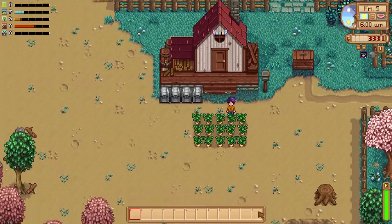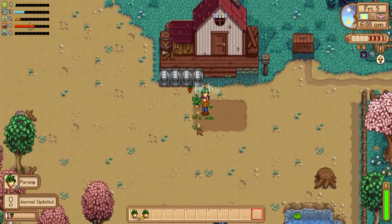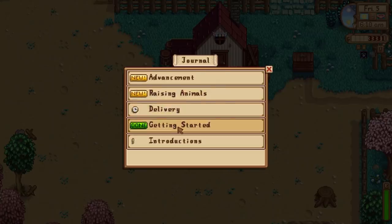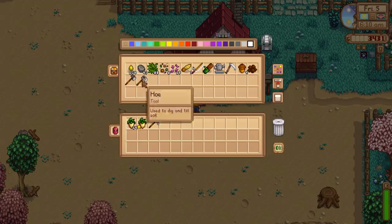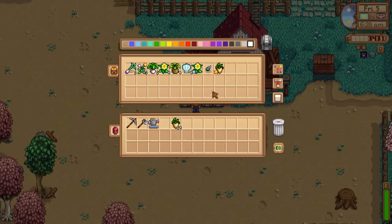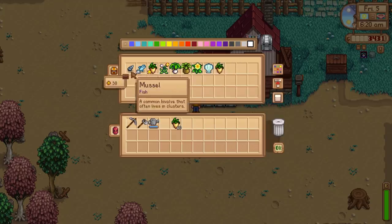The mines are open and we have some parsnips. Level one farming! Here's what we're going to do: get some money. Today is going to be community center, buying new crops, and hitting the mines. We have one gold parsnip — we're going to hold on to that for the community center. So we're starting to build up a community center collection.